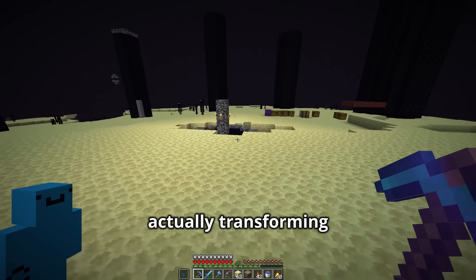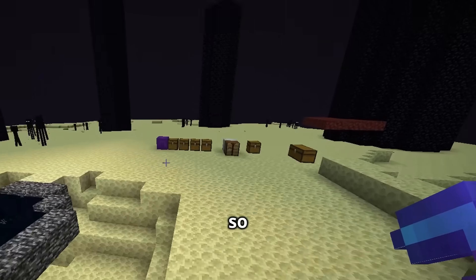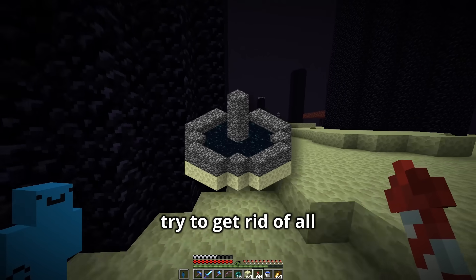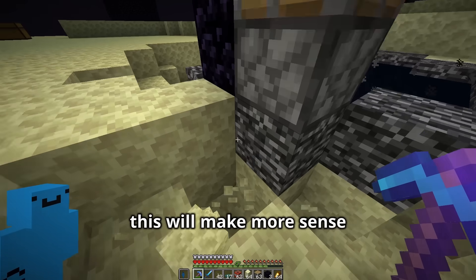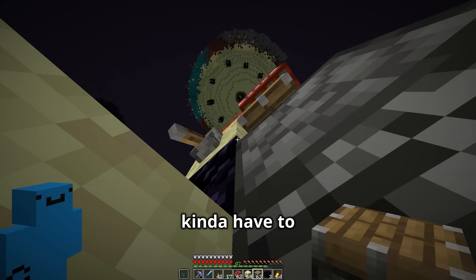And now we can start actually transforming the End to try to make it not look so bad. The first thing I'll do is try to get rid of all the bedrock around the portal. I promise at the end of the video this will make more sense, but for now you just kind of have to trust me.